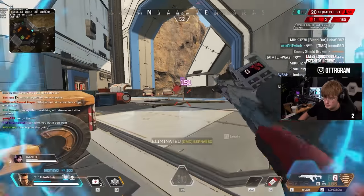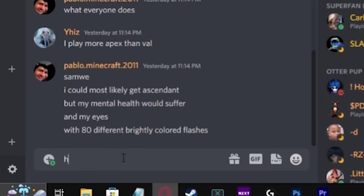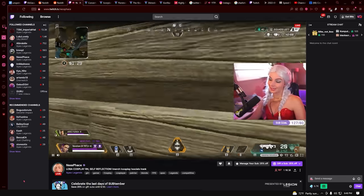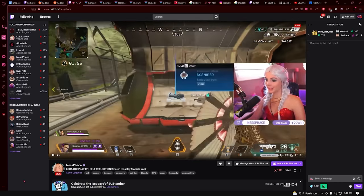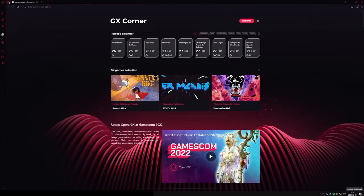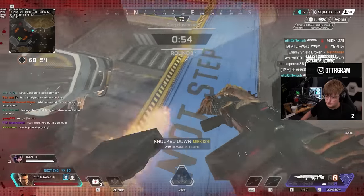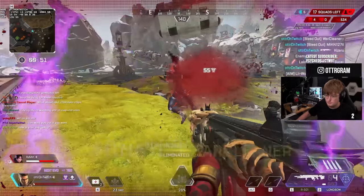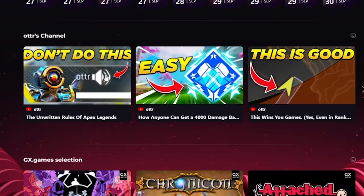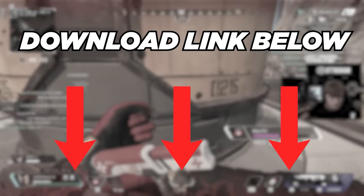Opera GX also has Discord and Twitch support, meaning you can log into your Discord account and communicate with your squad during the game, and keep up with your favorite streamers. You'll receive notifications in the browser whenever a streamer goes live directly from the sidebar. Keep an eye out for the GX Corner — this keeps you up to date with free games, the newest releases, and gaming news all in one place. You guys in the Otter Gang have an exclusive place in your GX Corner, where you'll be able to keep up with my latest YouTube videos, but only if you install Opera GX using my link in the description.